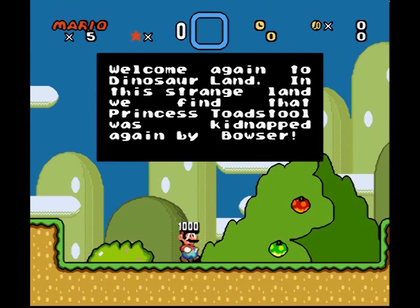Welcome again to Dinosaur Land. In this strange land we find that Princess Toadstool was kidnapped again by Bowser. I think that's kind of one of the problems with this hack — he kept a lot of the original messages and images.